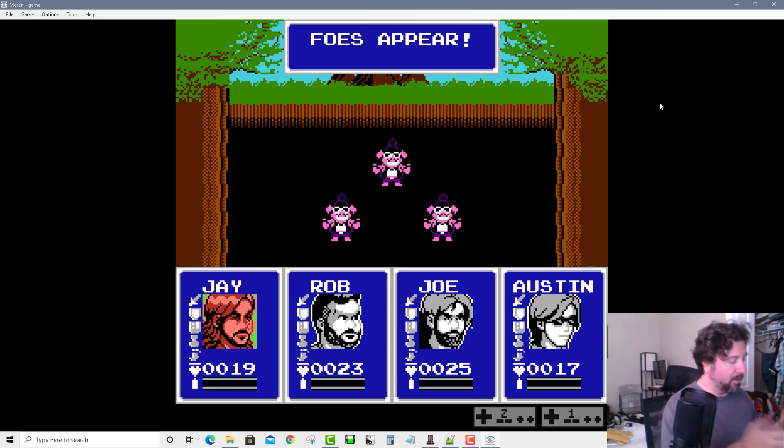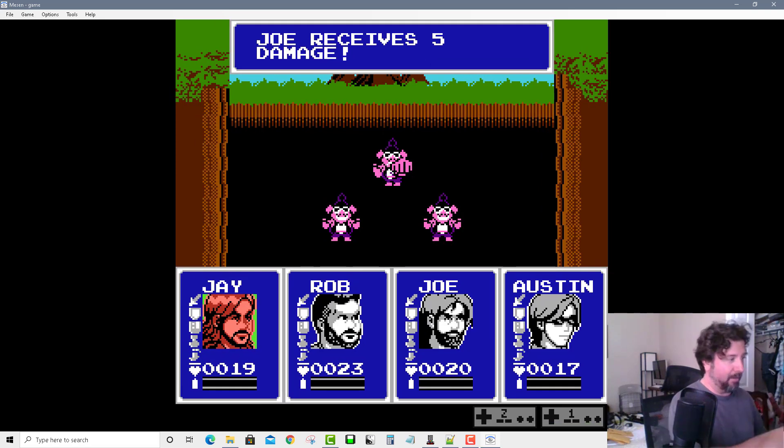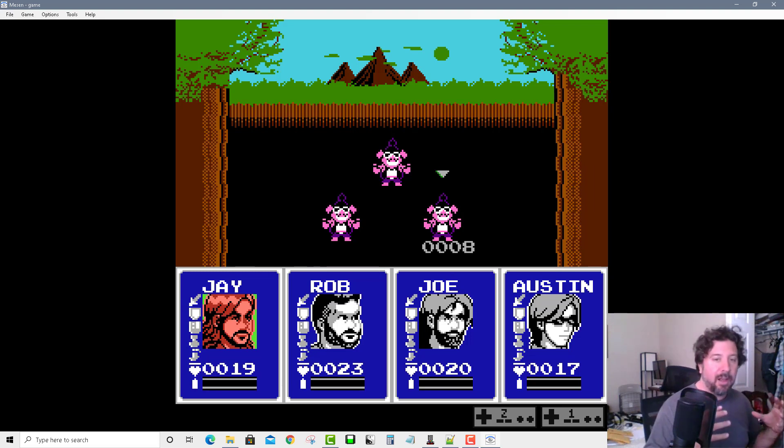We're going to start the battle, and now we get these timers that are counting down. They count down independently based on a player's speed. If I wait too long, they're going to attack me — and there, Joe received five points of damage. I'm going to pick one of the guys whose timer had gone up. Once I select an action, the timer stops, so I have a moment to make my decision.